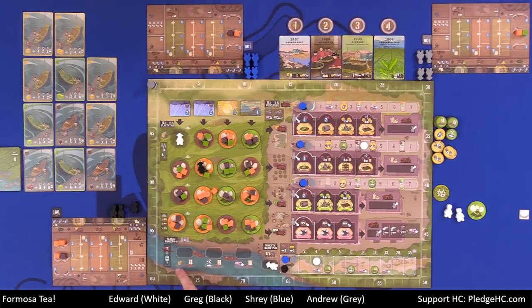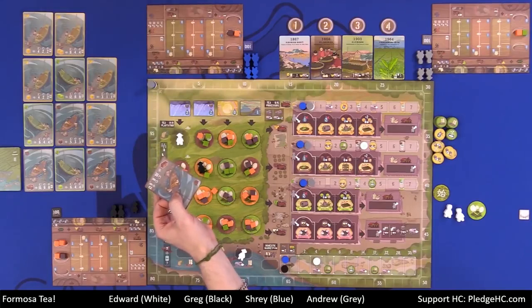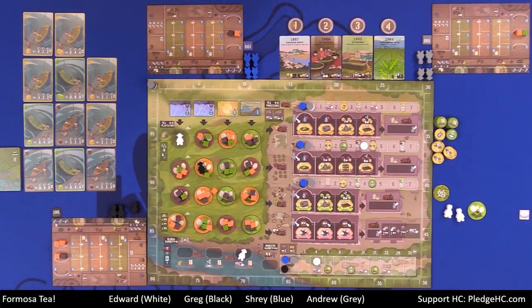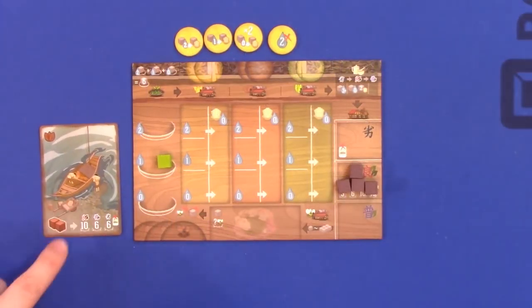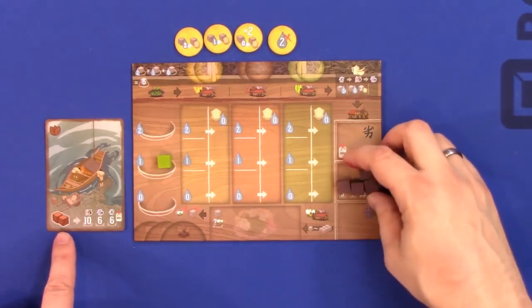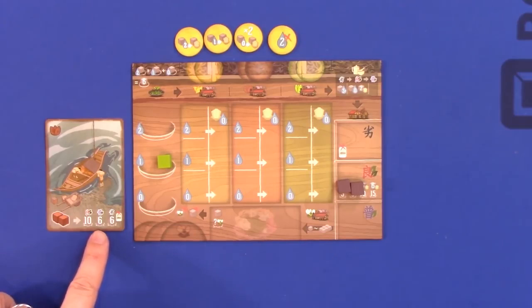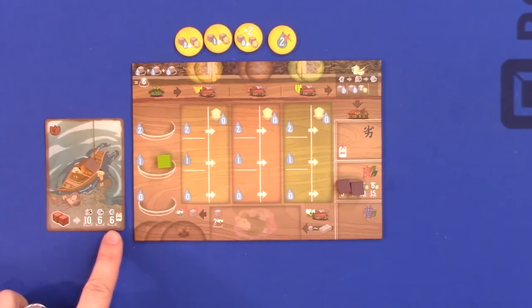Notice that for the domestic market, quality doesn't matter — so getting rid of cheap quality tea this way is a pretty good use of it. Now for the international or global market, there are three different locations each conveying a different bonus. Whether I'm at location one, two, or three, I get to complete one of the contracts out there on the far right edge only. Let's say I choose to complete this card. I had exceptional quality tea — the card requires me to get rid of two of those back to the bag, and I score ten points immediately.